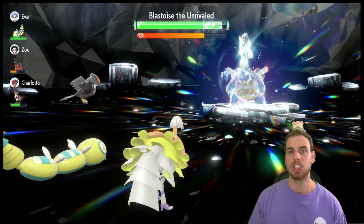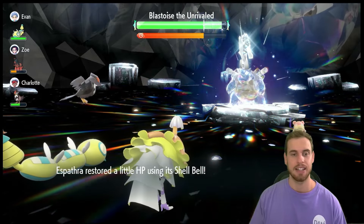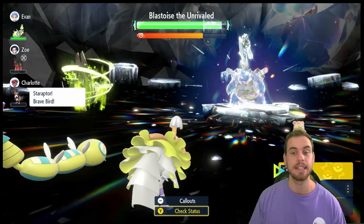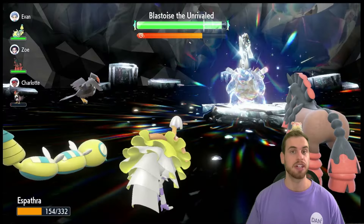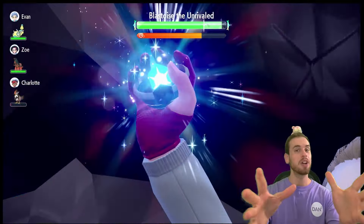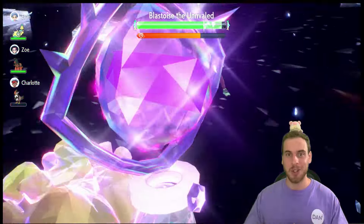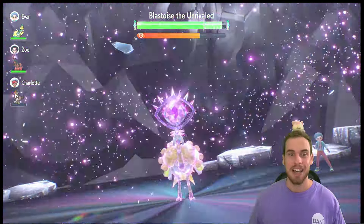It's a very delicate dance we do. The best AI allies for this raid are Bellibolt and Gardevoir. Bellibolt will use Light Screen and can also paralyze Blastoise. Gardevoir uses Life Dew. While I'm Terastallizing, I want to know — what are some of the different Pokémon you're using to take down seven-star Blastoise? I think there are going to be more builds that can solo this thing than Venusaur, because I think Blastoise is easier than Venusaur.